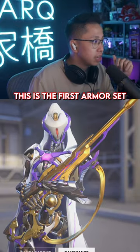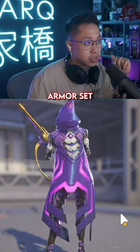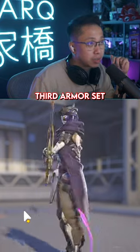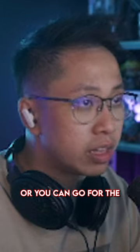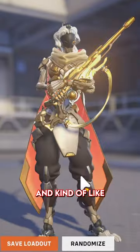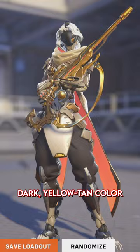This is the first armor set. This is the second armor set. This is the third armor set, with white and purple as the main default color scheme. But if you're feeling red and black, you've got those options too. Or you can go for the gold, orange, and kind of like dark yellow tan color.